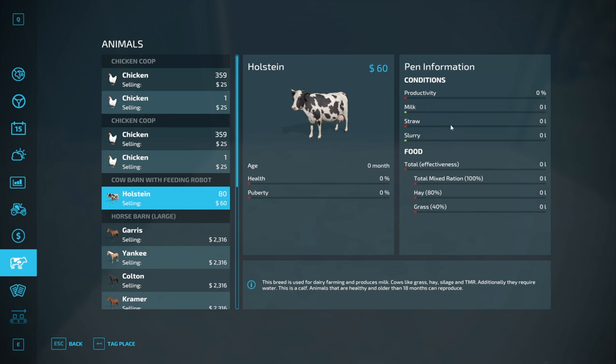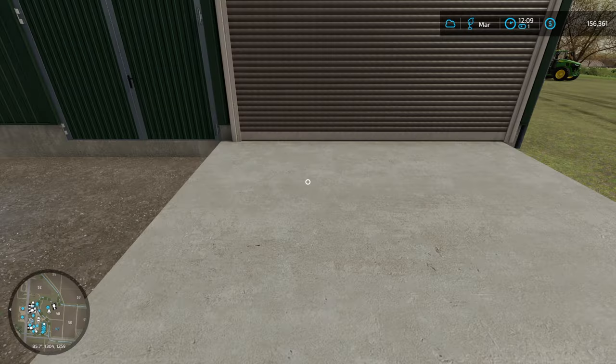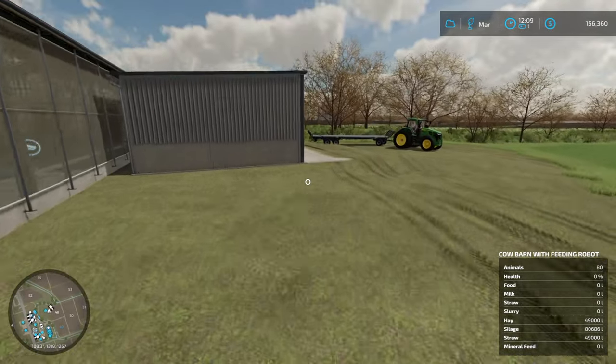Now we've got 80 cows. Total effectiveness — mixed rations. Now I'm assuming we just have to let this thing run then.